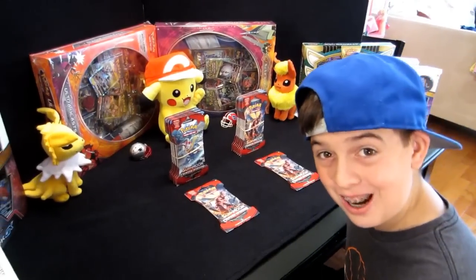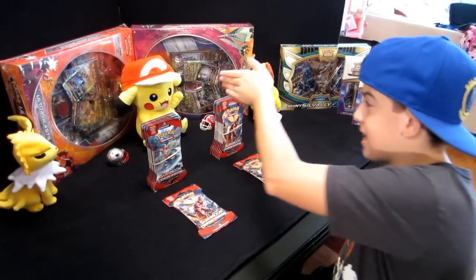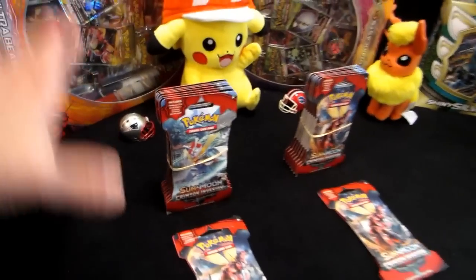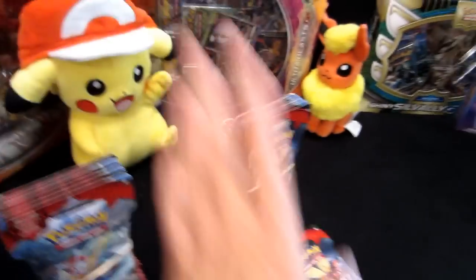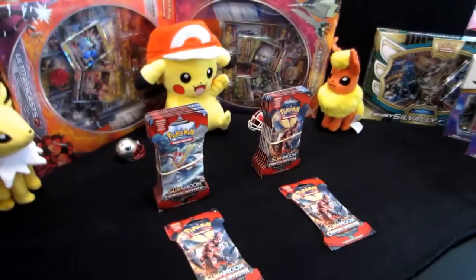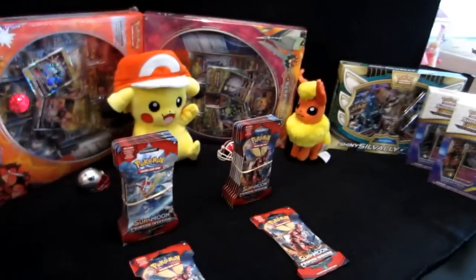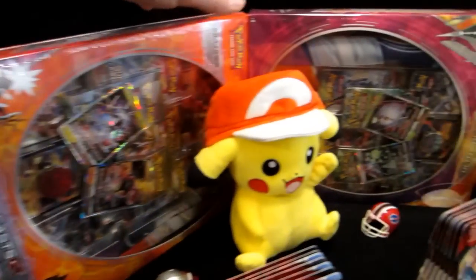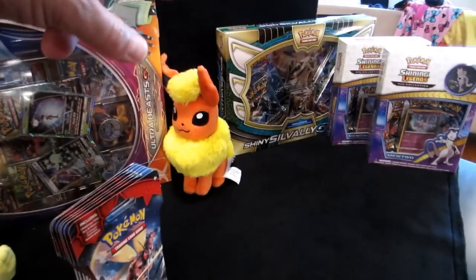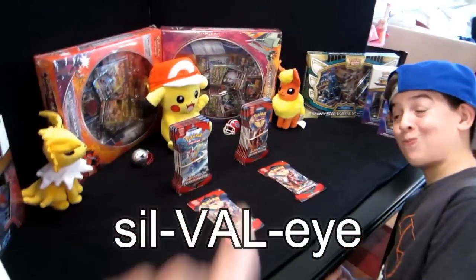All righty folks, this is our setup — eight Crimson Invasion packs each. These are mine and these are my dad's. After we open up these packs, he's gonna set his cards out here on the Patriots side and I'm gonna set my cards out over here on the Bills side. We have tons more stuff to open this week. We're gonna do another Shining Legends pack battle, we're gonna open Zoroark, we got two Ultra Beast boxes to open, and the Shiny Silvally GX box also. So stay tuned on this channel.